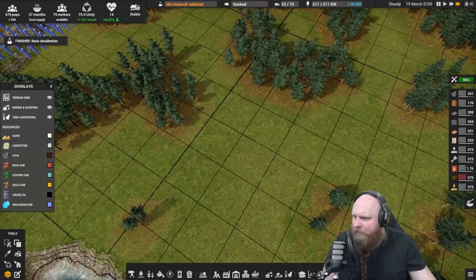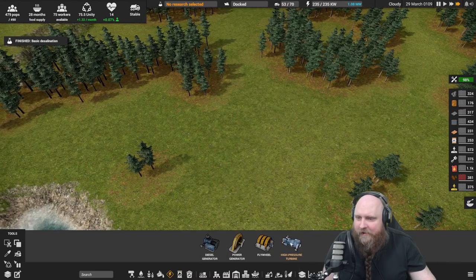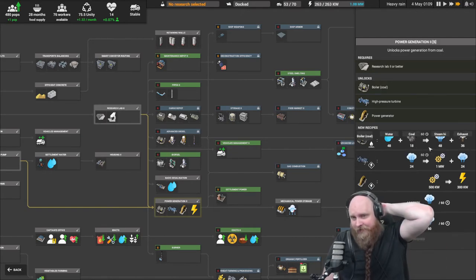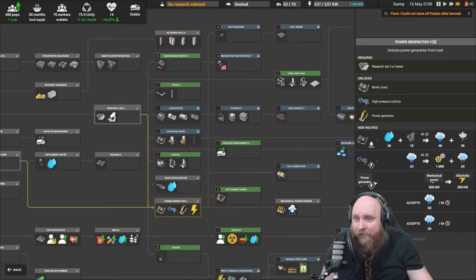We'll only know how big it is once we start placing it down. Looking at the recipes — let me go back to the research topic — you can already see that one boiler makes 48 high-pressure steam, you need 24 steam high to make one megawatt of mechanical power, and then you can convert mechanical power into actual electricity. That's pretty much how power plants work today: something creates a lot of pressure, that pressure rotates a mechanical part, and the mechanical part turns the generator which makes the power.